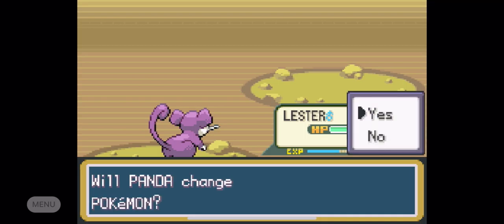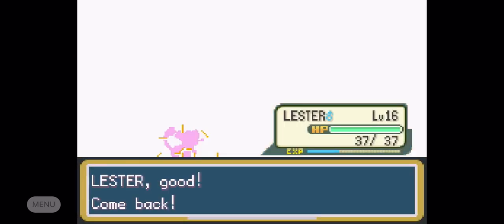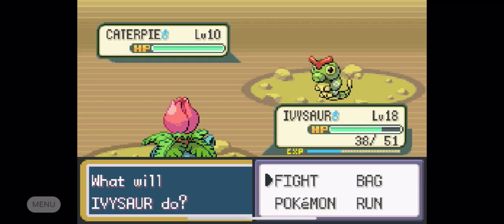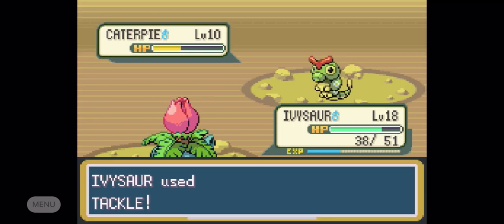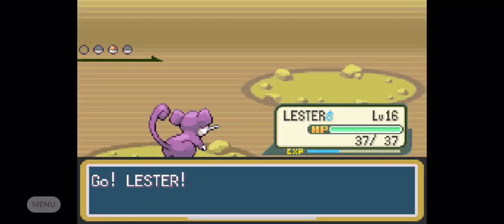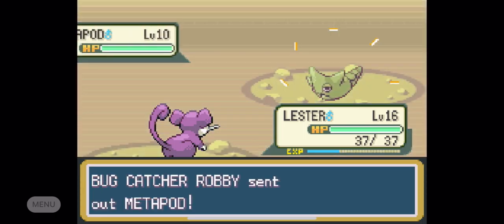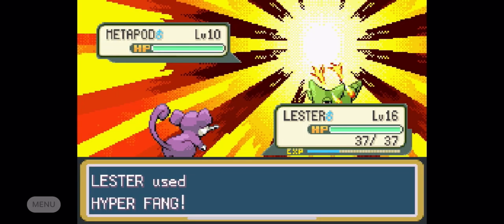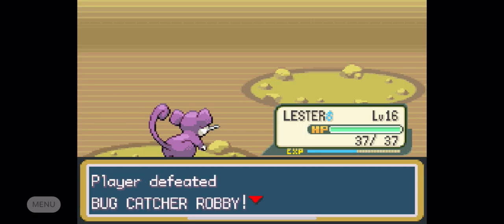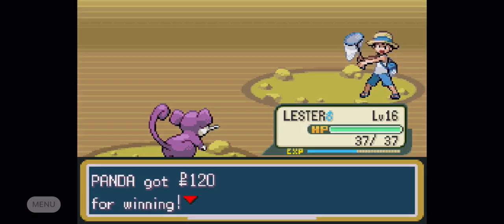Right now we're going to run into Bug Catcher Robby — another Bug Catcher down here. He's going to send out his Caterpies, so I'm going to send out my Ivysaur. Tackle is going to do about half health, and his Tackle does 1 HP. Caterpie goes down, level 10, really not that much. So Metapod — we're going to switch over to Lester again so he can make quick work. Metapod is just going to stall; these guys need to level up to Butterfree or Beedrill because those guys are actually going to do the work.